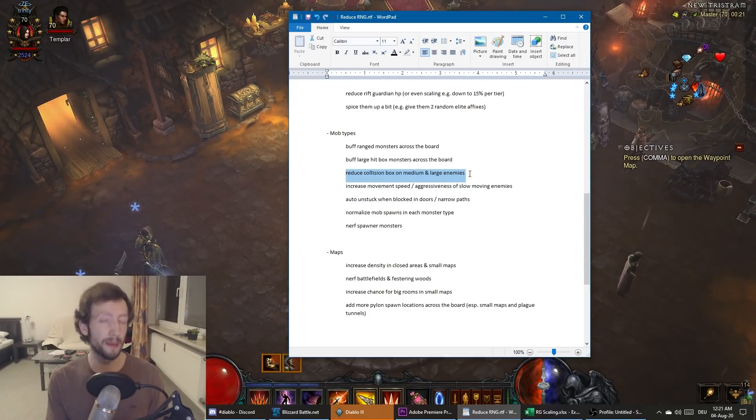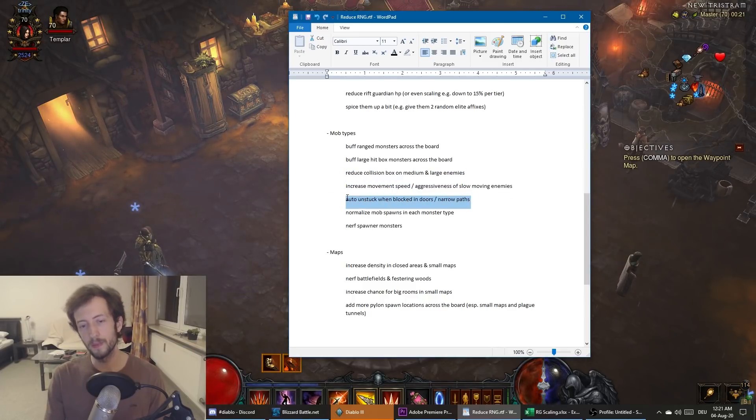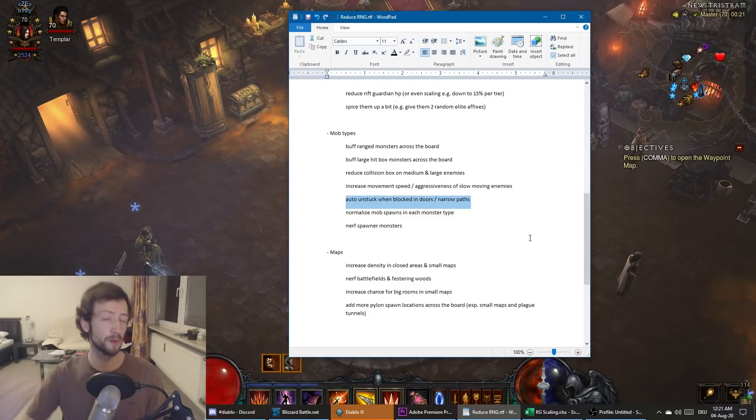Just make everything clump a little more when you're trying to make a pull — this would help a lot for bad maps like small narrow maps, corridors, Keeps, and so on. You could also make enemies auto-unstuck, so that when a Keeps is blocked by a Goatman and no monster is moving but they're aggro'd to you, after a few seconds they start moving around so they can go through the door and follow you. That's one of the big problems those maps have.